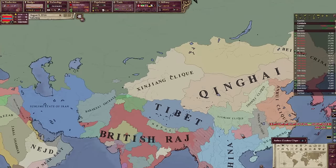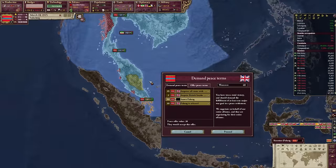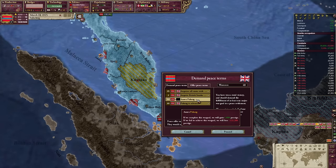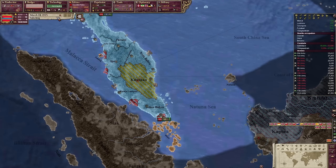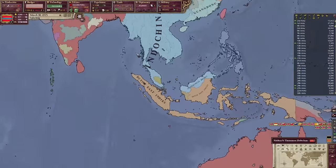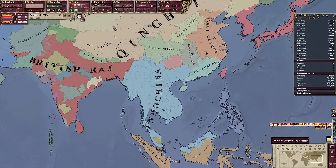I beat China so bad they fell apart into a ton of pieces. We beat the British pretty bad too. I was trying to annex this state which was their puppet but I can't — so unfortunately we're gonna lose some prestige but we will acquire all of our cores and then release them from the British so we can annex them later. The British agree — we'll keep everything we've gained, and there we go, Indochina grew again. No more mobilization. What a great war — we won.